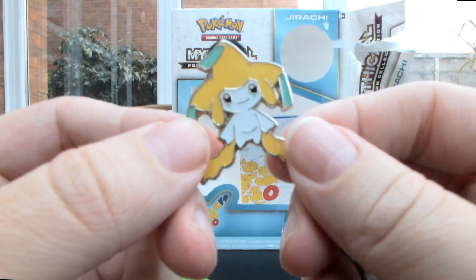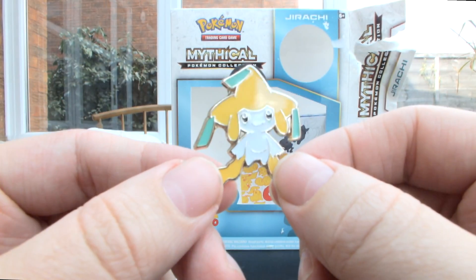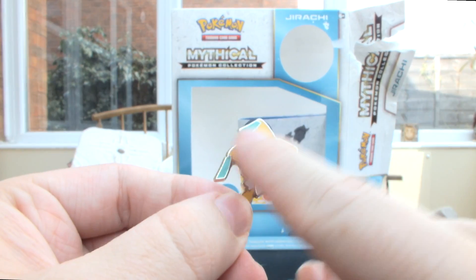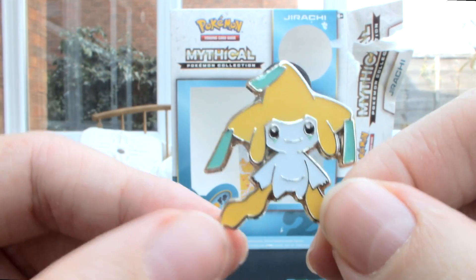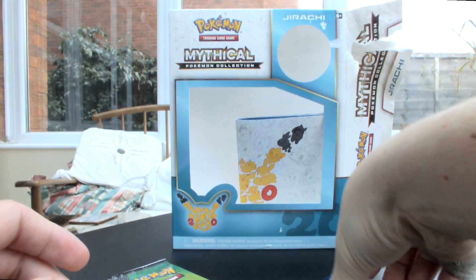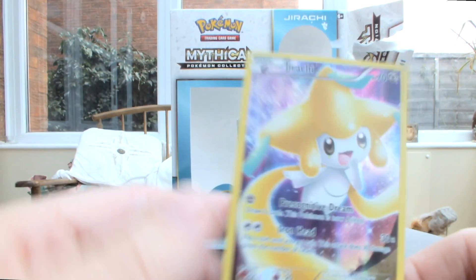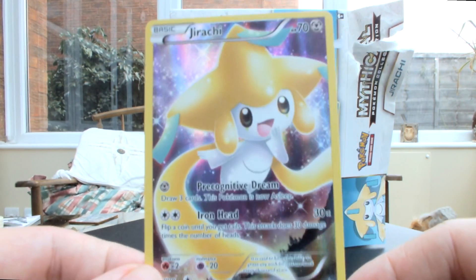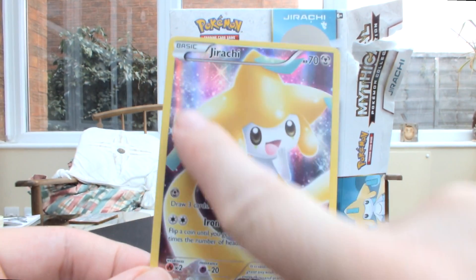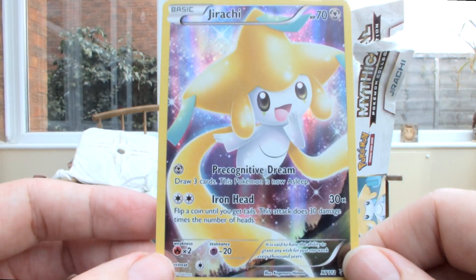Like every box you get this nice shiny pin. The Mew and the Celebi are lovely and this is actually even nicer, I really like this. It's a cute little tiny thing and we've got these little strands coming off there. And of course you still get the leaflet.